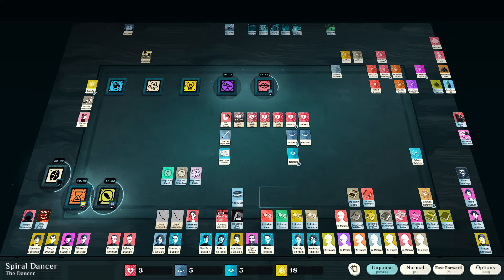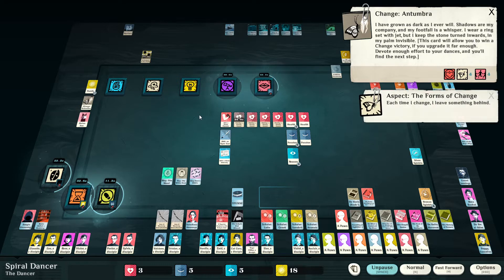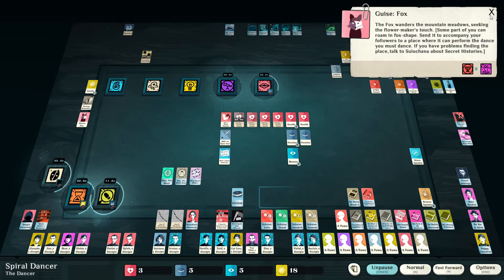Now we're just going to be heading straight into the end of the Dancer DLC. I did a little bit of grinding off screen — as you can see I've got the four vitality here ready to upgrade my strength to level four. We've also already done the tier four and tier six dances to get us to the level four section, both the dance and the change aspect. We've also already got the Guy's Fox ready for the level eight ones.